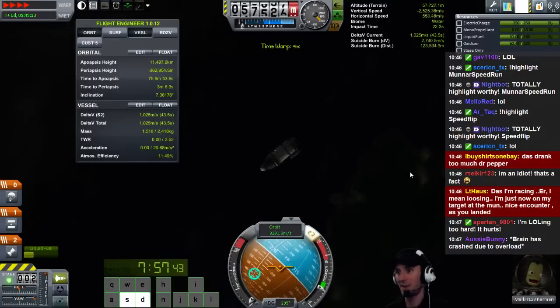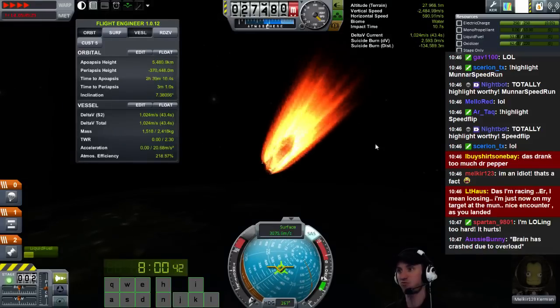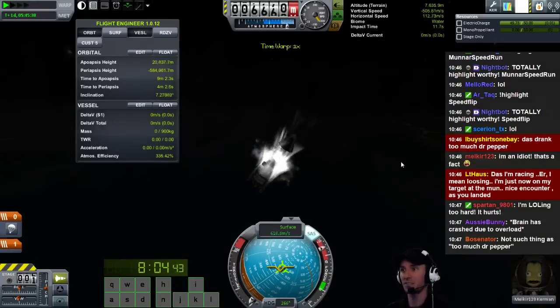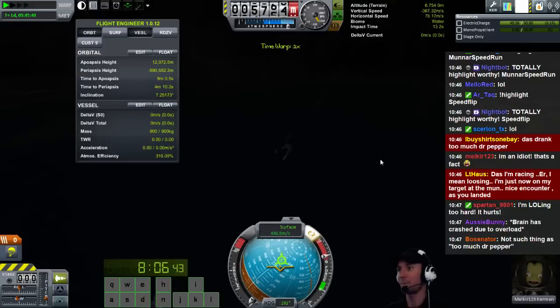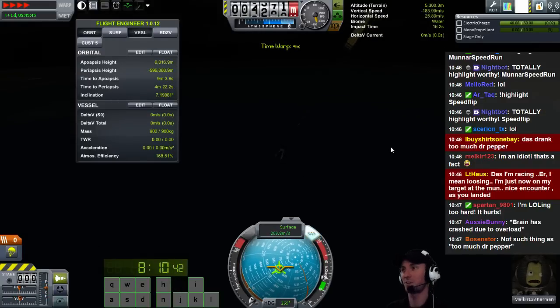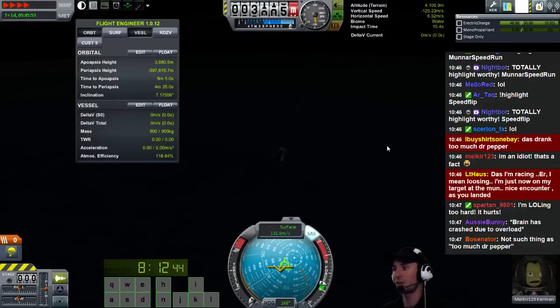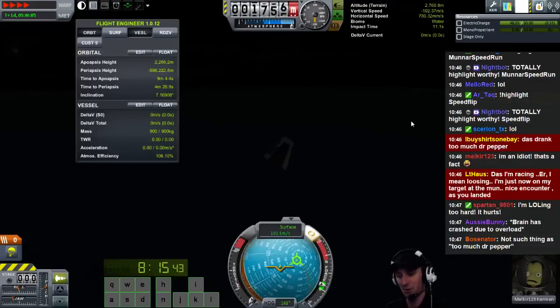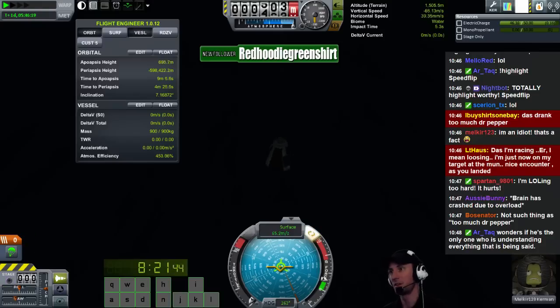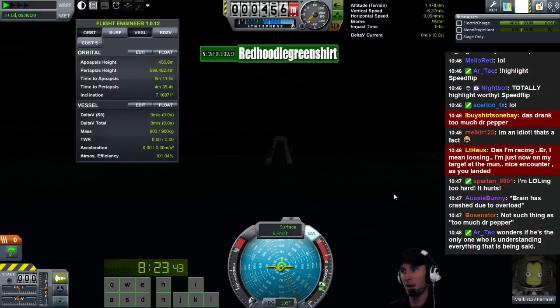Time warp as fast as we can go. We're going to have a serious amount of heat. Poof! Stage. I popped the chute way too high - I should have popped it lower, we would have gone faster. Anyways, physical time warp. Red hoodie, green shirt - thanks for the follow. Ain't nobody wants to pop that chute at 500 meters. Go, go, go. 5, 4, 3 - there was an explosion. Now the main chute's open, we can totally go.